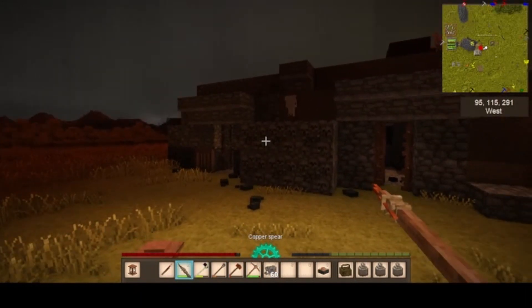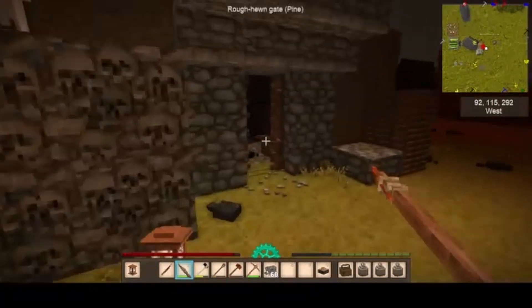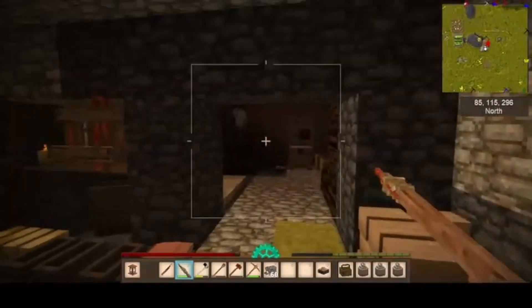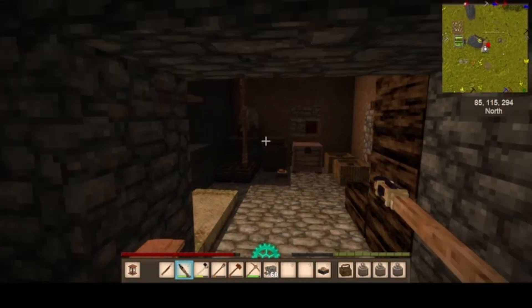We've been evicted, because in there... where the hell is he? He's in there somewhere. Old mate's in my house! Get out, you bastard. Hey, that sorted you out.